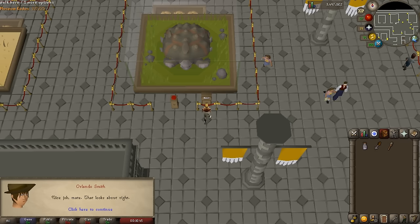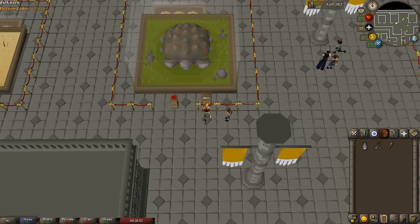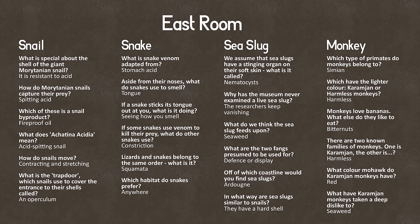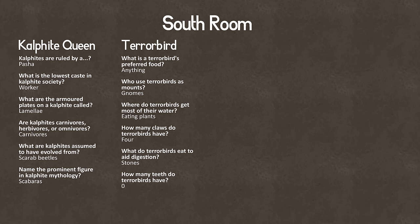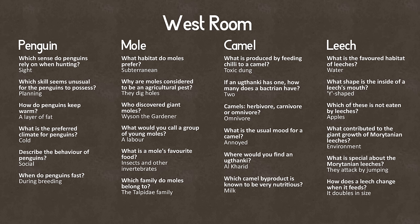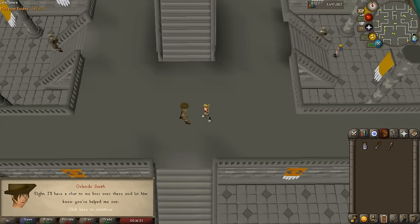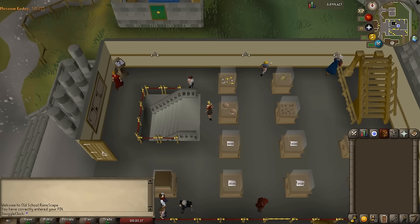If you're using the RuneLite client, the correct answers will light up in green. Otherwise, I'm just going to list all the questions and their correct answers so you can pause on each screen to check them. Here are the answers for the displays in the north section, east section, south, and west. Once you're done, go back and talk to Orlando and you'll get 1,000 experience each in Slayer and Hunter.